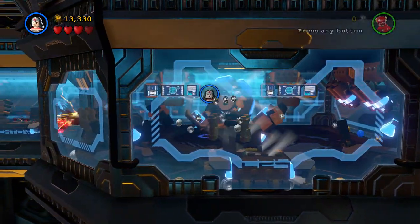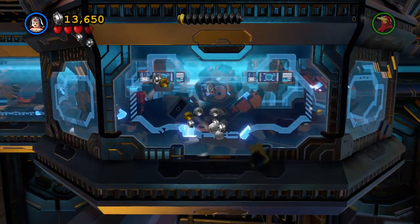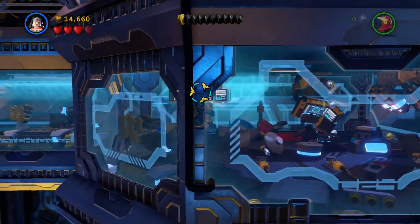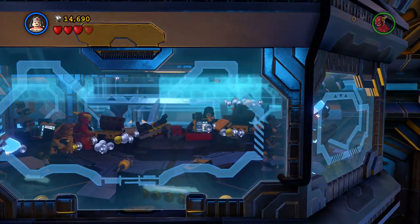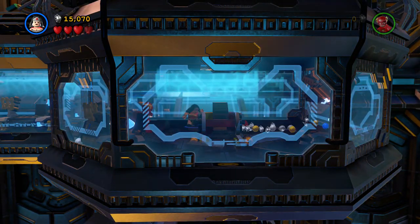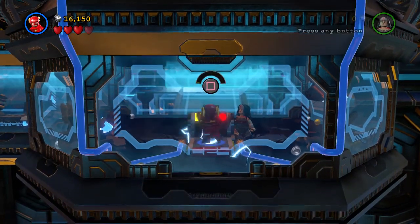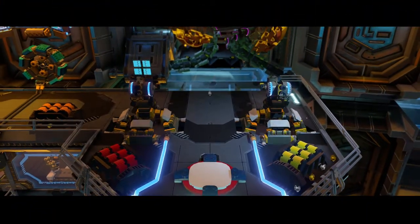All right, let's destroy that, see what happens — nothing. Looks like I need to destroy this control panel to try and get some more equipment. There we go, all right, we can build something now. Oh, that's a treadmill — we're gonna need Flash. There we go.